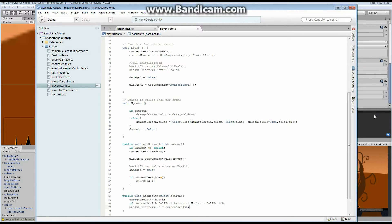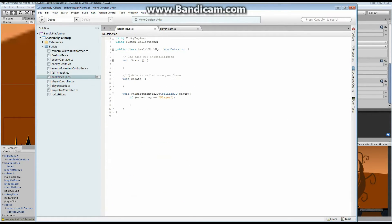Sorry about that — I had a crash before I got a chance to save, so I think I'm back to where I was. We just finished off adding our public AddHealth function, which means anytime anything wants to add health to our character, it has the ability to do so through this publicly available function. So let's go back to our HealthPickup script. If the other tag is Player, then we now have access to that public function.